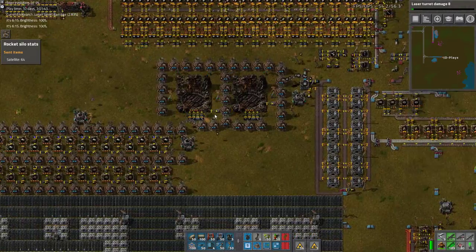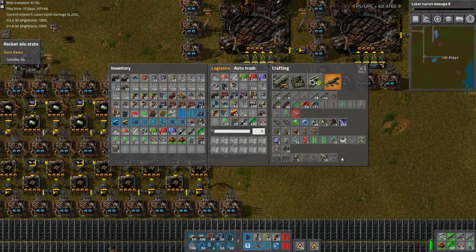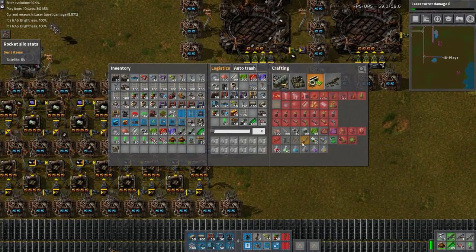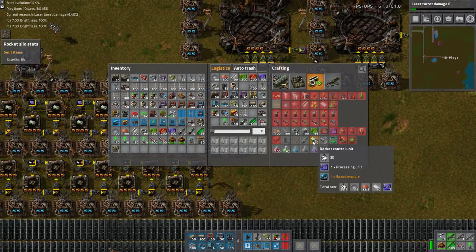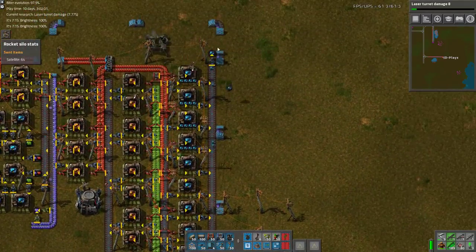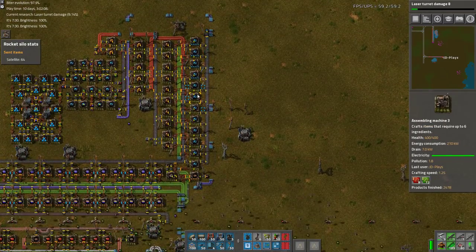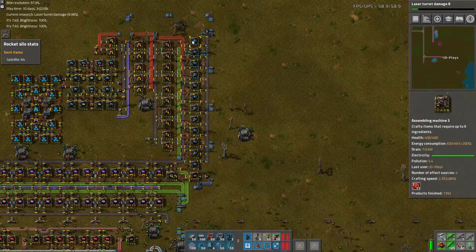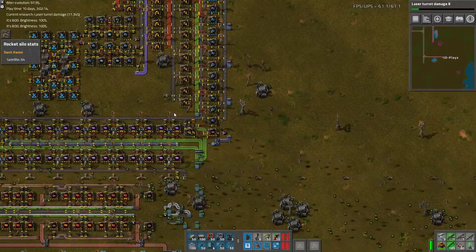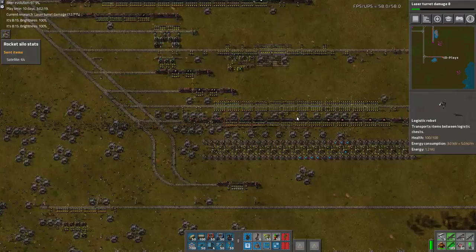The other thing holding up our rocket production entirely is we're not making any low density structures or rocket control units. We're out of rocket control units, which requires processing and speed modules. This little build we've got going here is not fast enough — we need to increase that dramatically. Which means we need red circuits with more continuous production. Green circuits are fine because of this build over here, but the reds are failing us.